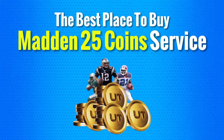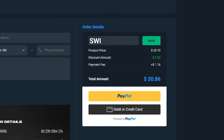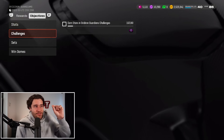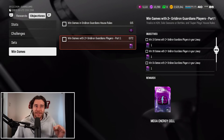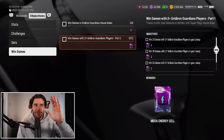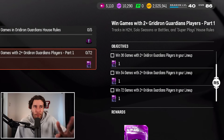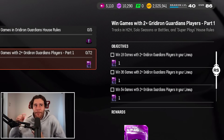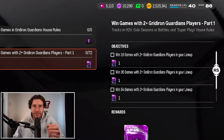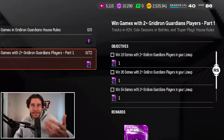To buy Madden 25 coins for the cheapest price on the internet, check out MMO EXP by clicking the link in the description and use the promo code SWIFT at checkout for 5% off. Then go to your Gridiron Guardians field pass, go to the objective tab, and scroll down to win games. EA Sports listed eight available tokens in this win games section. There's a first mission with win games using two press Gridiron Guardians, and scrolling through, there are only four energy cells you can earn right now — but look in the top right corner, it says part one. I believe there's a part one and a part two to this mission, both giving you four energy cells, meaning in total that can get you to the 15 that you need.